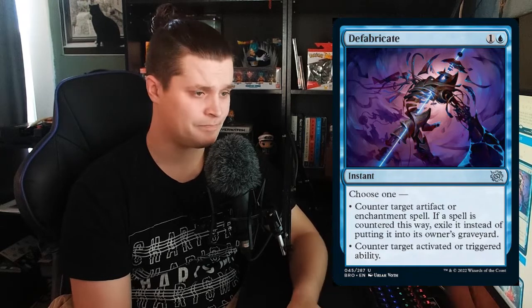Defabricate is 2 mana — 1 blue, 1 generic — instant. Choose one: counter target artifact or enchantment spell; if a spell is countered this way, exile it instead of putting it into its owner's graveyard. Or, counter target activated or triggered ability. So it's kind of like a 2-mana Stifle in Standard, which is cool. This is probably going to be played in sideboards. I could see it in Standard, Pioneer sideboards, and frankly maybe even a Modern control deck. It seems like a very powerful sideboard card.